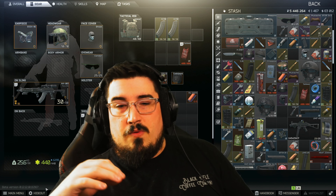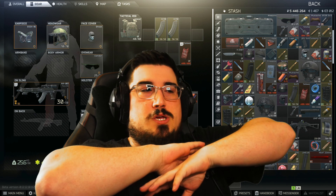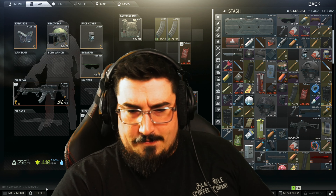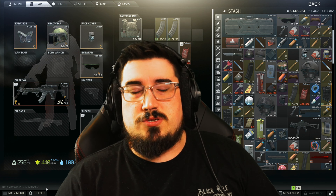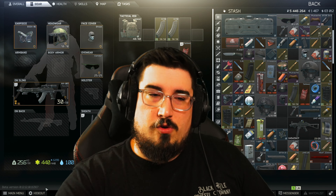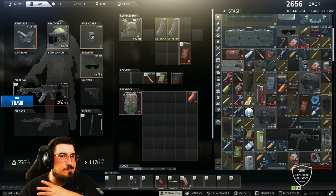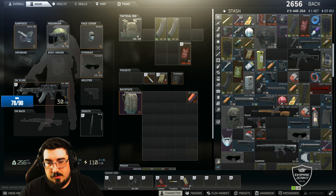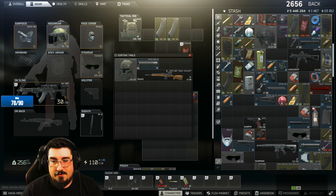Starting out, you're going to have a ton of stuff in your inventory — an absolutely massive amount. Make sure you save your ammo, save your pistols, and organize it the way you want. Something super simple: there's a sorting table — all you do is hold Shift and left-click.